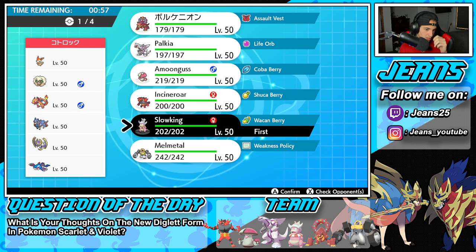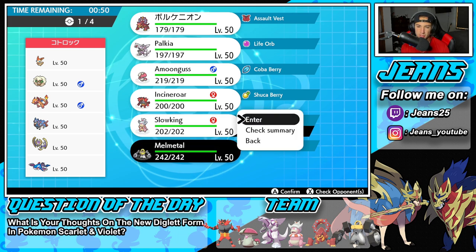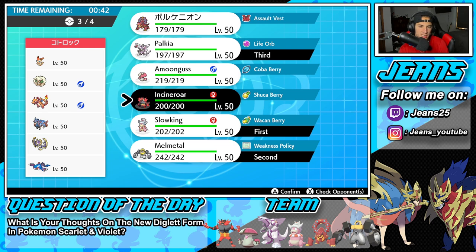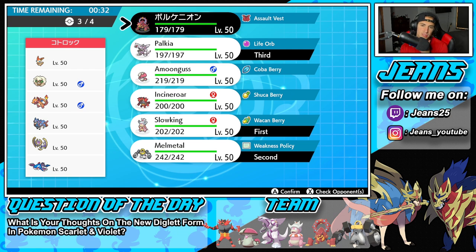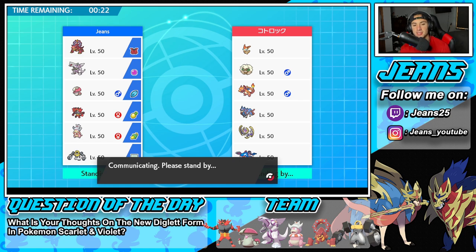I'm going to lead Slowking and maybe pair it with Melmetal — protect Melmetal, pop trick room, and try to win the battle. Bring Palkia back and then counter up on Zacian — Incineroar would be good, or we can even go Volcanion. Volcanion's not bad with that Assault Vest. He has a lot of special attackers; the only physical attacker I see is Zacian. So let's go Volcanion, we do have the Assault Vest. Let's lock it in.